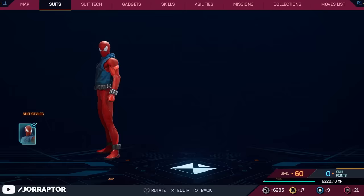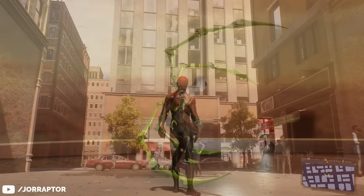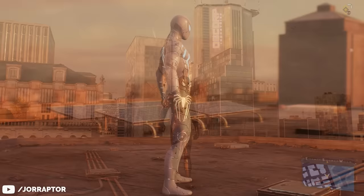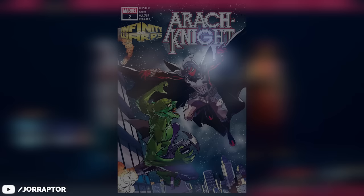On level 15 you can unlock the Superior suit from the Superior Spider-Man series, where Otto and Peter mind-swap and Otto lives in Peter's body and declares himself the Superior Spider-Man. Fitting then that the next suit, unlocked at level 17, is the Anti-Aug suit — the final suit from the first game — but now also available in cool white, red, and even green colors with a pretty cool green spider.